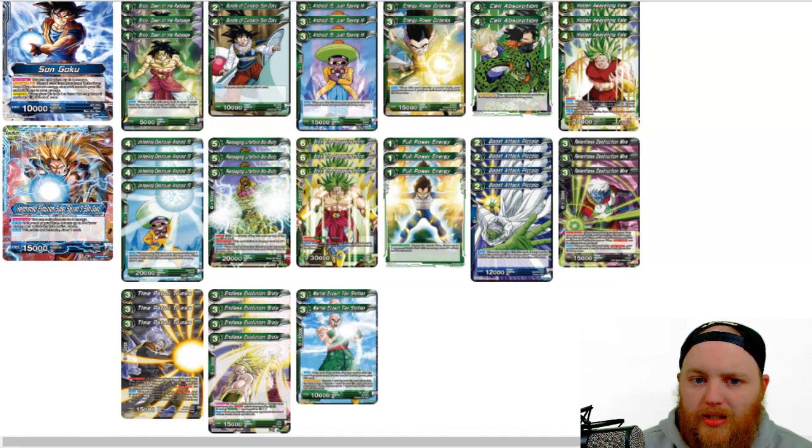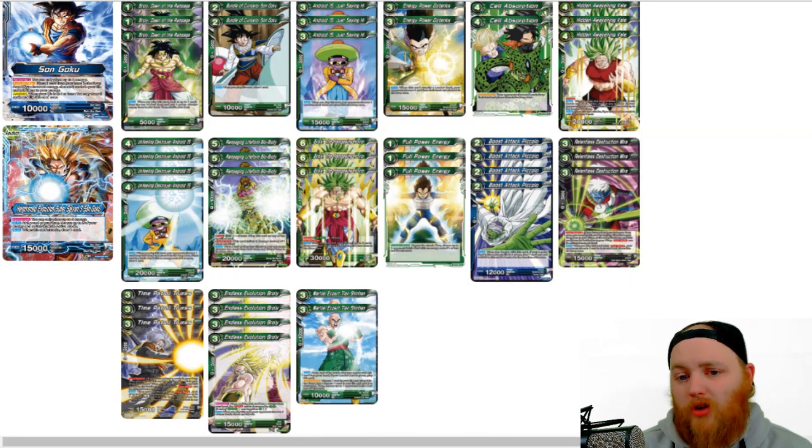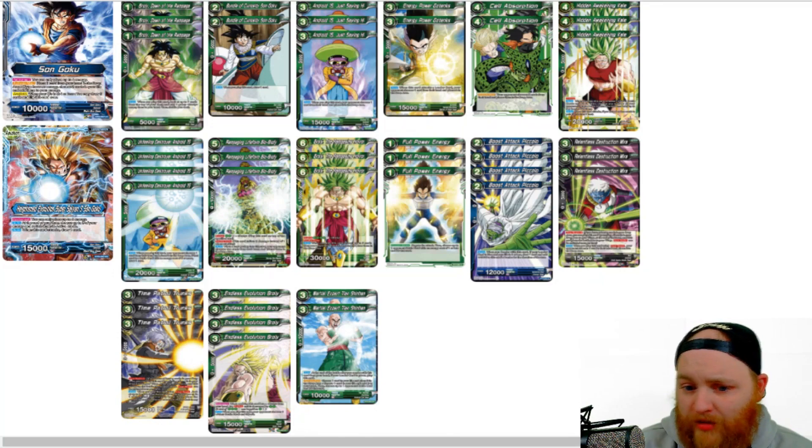We have 3 Energy Power Gotenks. He's a 3 cost, 1 green. Auto, whenever this card attacks, your opponent chooses one of their cards from their hand and places it in the drop area. He's a 15k attacker, 0 cost 5k combo. Just a really strong get-rid-of-card effect from hand. A 3-cost 15k attacker is not bad, especially because you're playing them on your turn 2 after your ramp effect, so it's pretty strong.